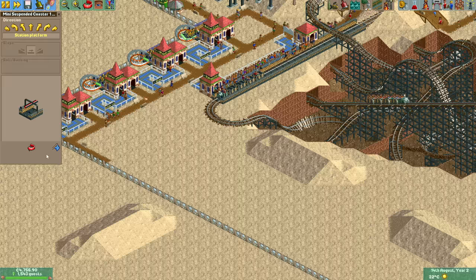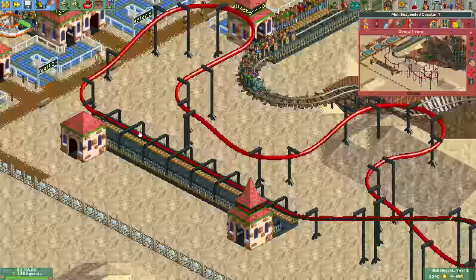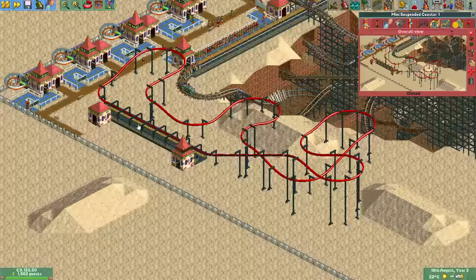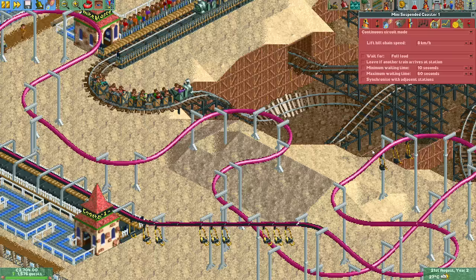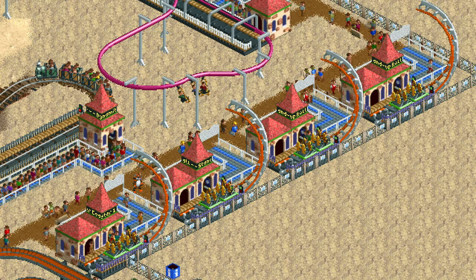With this done we can continue the other side of the park and build the worst coaster type in the entire game — the mini suspended coaster. With it being the worst I mean in terms of stats and functionality, as it does score fairly high on appearance. I didn't have much inspiration for decorating it yet, so for now all it gets is a coliseum and a row of flowerbeds with alternating colors.